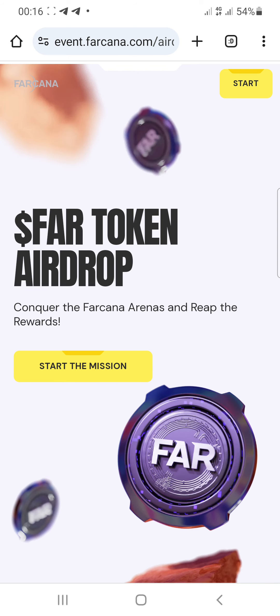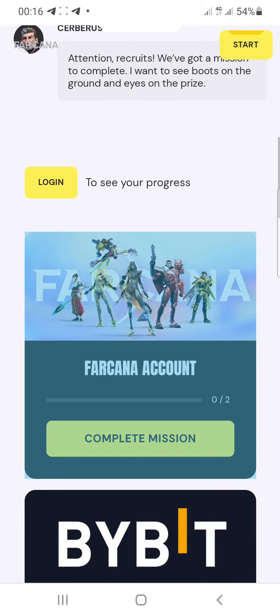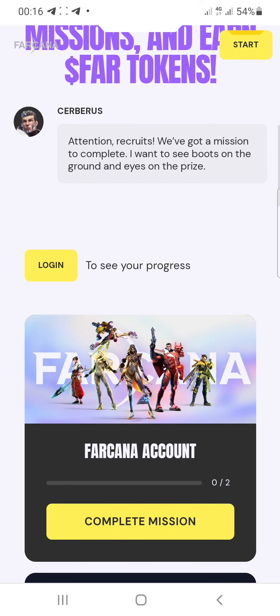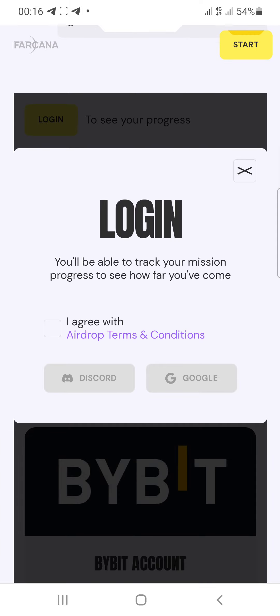Find the link in the description to join this platform. Once you click the first link, you'll see this interface. Go below and click the login button. Once you click login, click the agree button that shows up, then log in with your Google account.